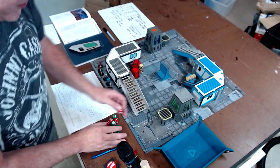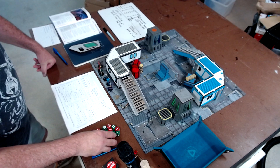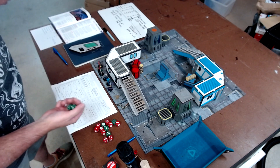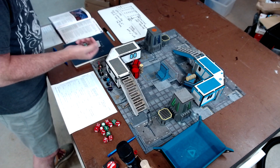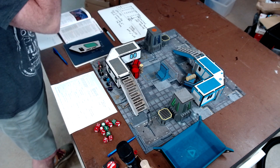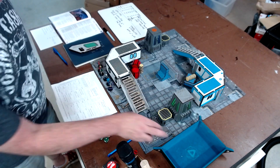Before the game begins I get a chance to seize the initiative, which gives me an extra move. To do this you roll 2d6 and add the highest savvy score — my highest is my robot Six, who has plus two. I'm looking for a ten or higher; with the plus two I'm looking for an eight or higher. I rolled a three, so I do not seize the initiative.